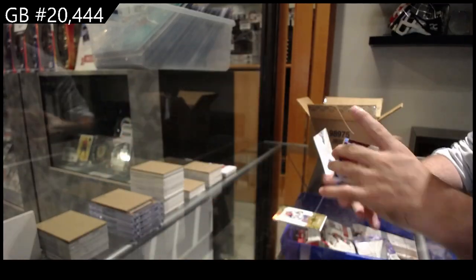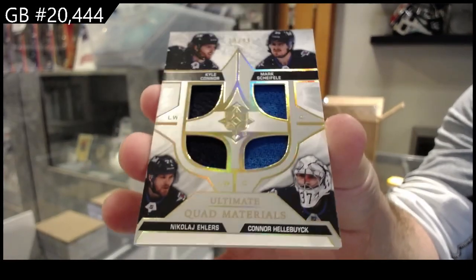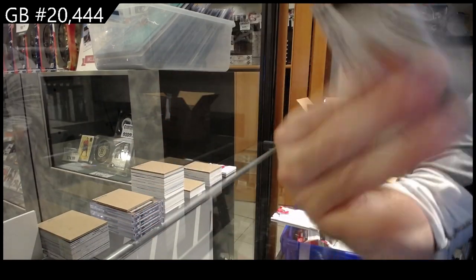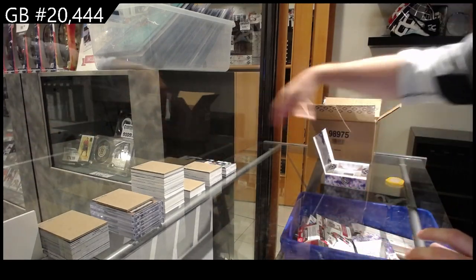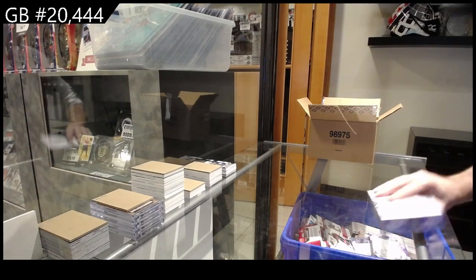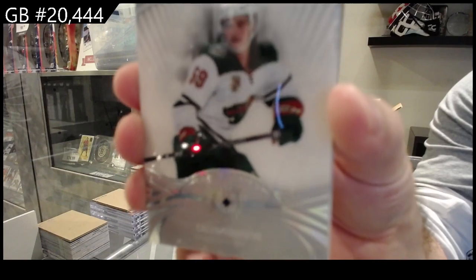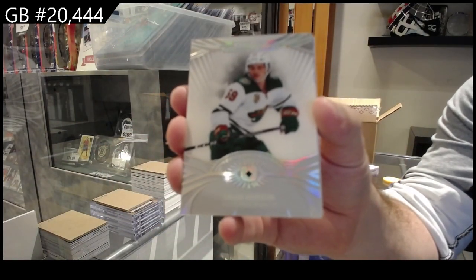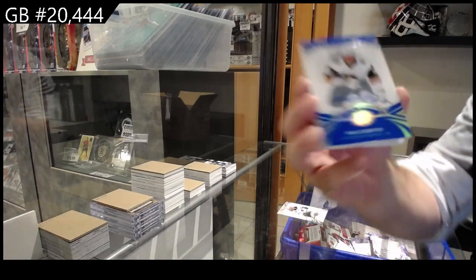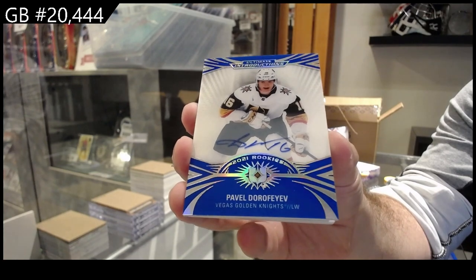We've got a 99 quad materials for the Jets — Connor, Shifley, Ehlers, Hellebuck, Van Derken — all complete. Two okay packs so far; first pack was nice with Huberto. For the Minnesota Wild, Addison introductions. And for the Vegas Golden Knights, Dora Fev introduction blue.